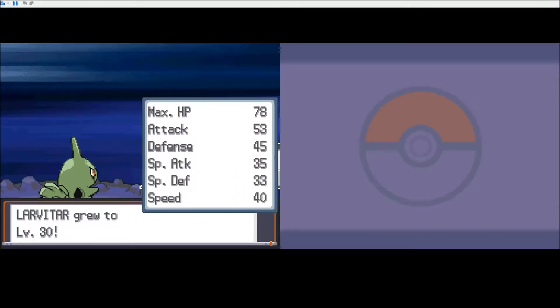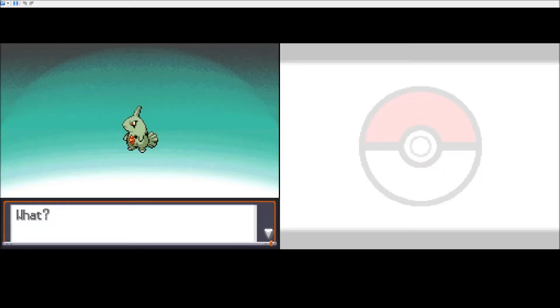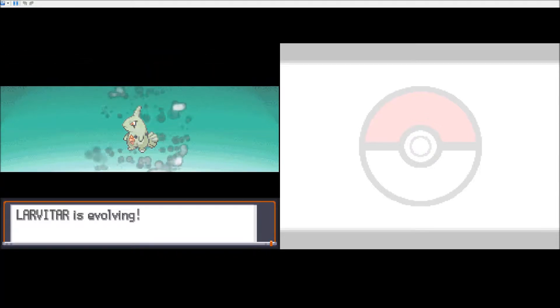Okay, 2. That's pretty good. That's a pretty decent stat array. Oh, I thought you would evolve at 40. That's awesome. Larvitar is evolving. Hell yeah.